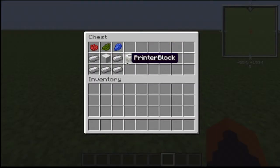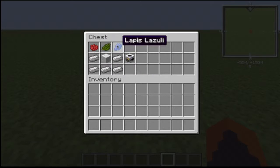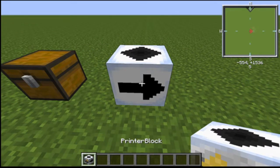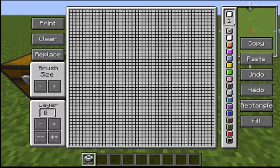For the Printer Block mod you're going to need iron, one piece of wool, rose red, cake, a screen, and lapis lazuli. That covers the crafting recipe for the block itself.